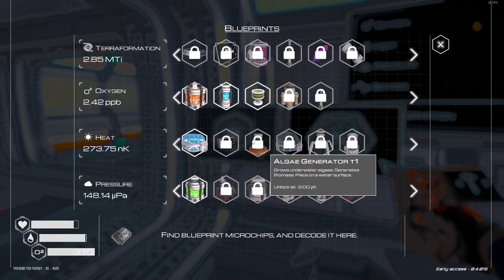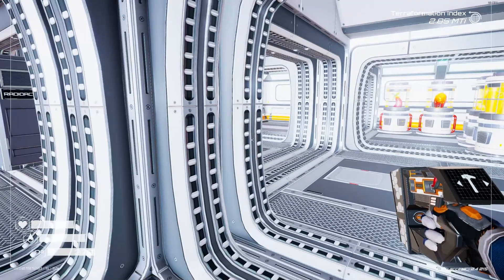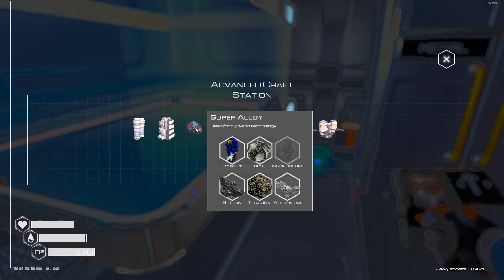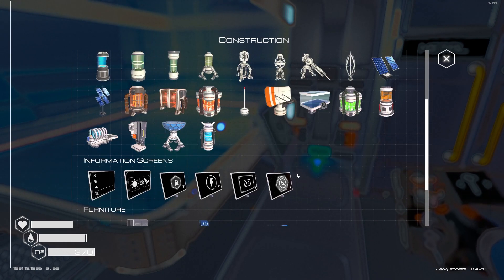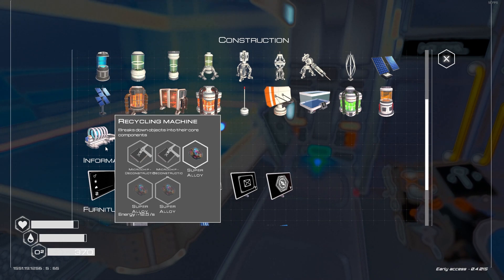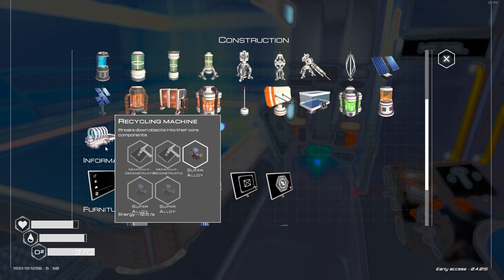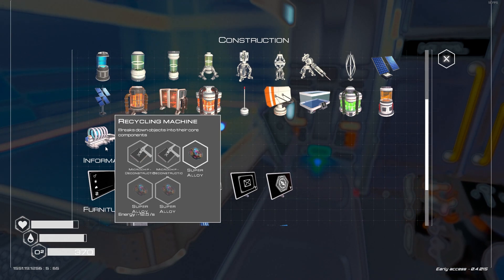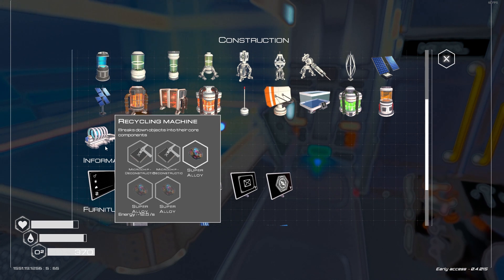Hmm. I do want to send a rocket into orbit, but it takes so much super alloy to do it. Yeah, and now I don't have any more magnesium. Is there anything else I need to do? There are some objects that can be broken into their core components.